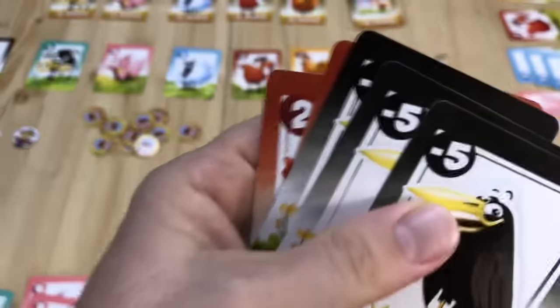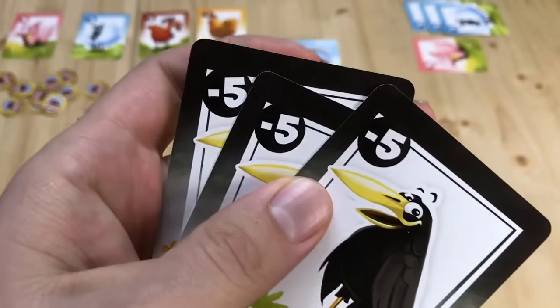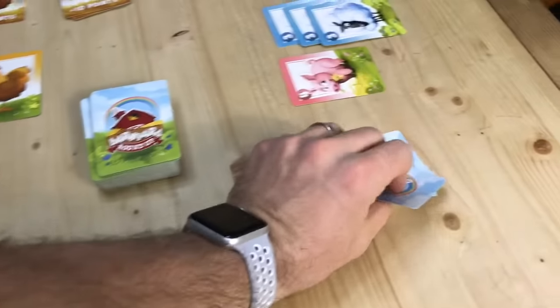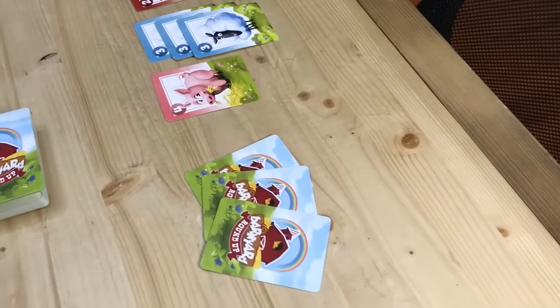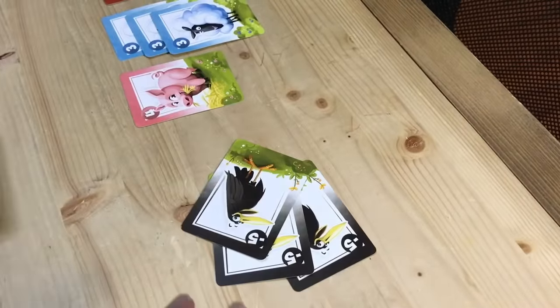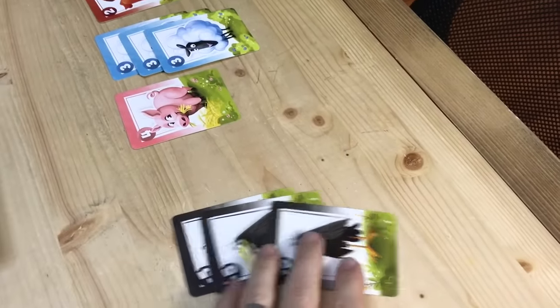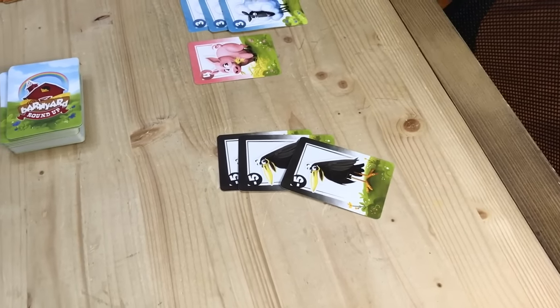Now another thing that might happen — you didn't believe me last time, so I've got three cows for you this time. I think you're trying to get 15 more points worth of cows into your pen. I believe you, they're cows. Not only are they not cows, but they are crows. Crows are the only animal in the deck that you have to bluff — you cannot make a claim that this is a crow.